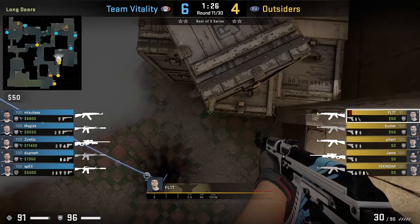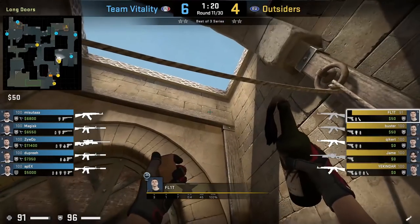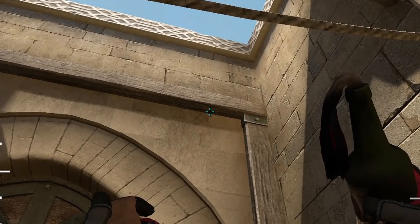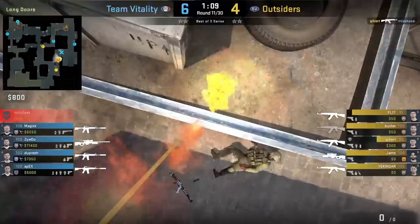Flit inside the long corner on top of boost mollies blue. He lines himself up with the corner of this green block, aims here at the wood, then jump throws. The molly lands top blue, but its main purpose is to clear that little box position there.